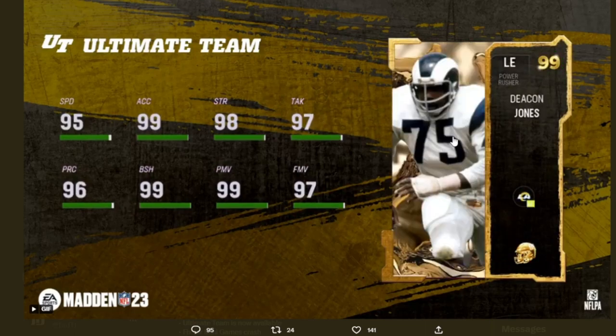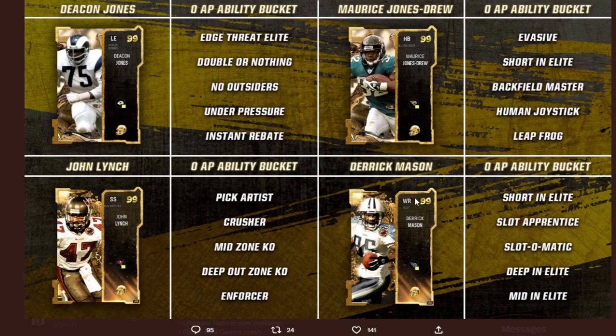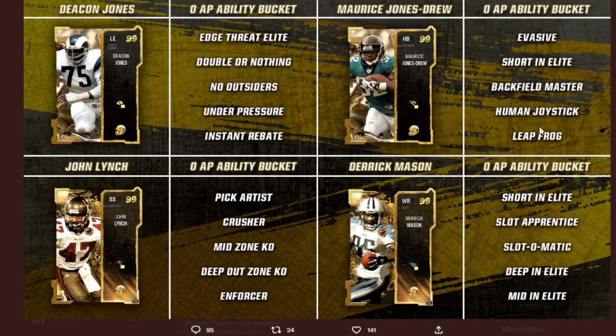Now let's get into the abilities. Deacon Jones' zero-AP ability bucket consists of Edge Threat Elite, Double or Nothing, No Outsiders, Under Pressure, and Instant Rebate. For Maurice Jones-Drew, his zero-AP ability bucket consists of Evasive, Short and Elite, Backfield Master, Human Joystick, and Leapfrog.